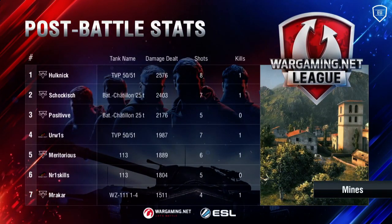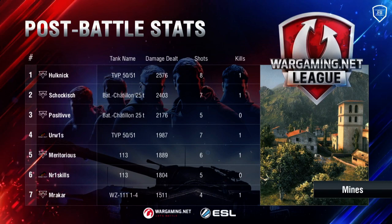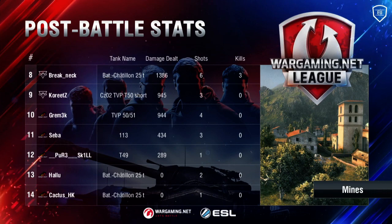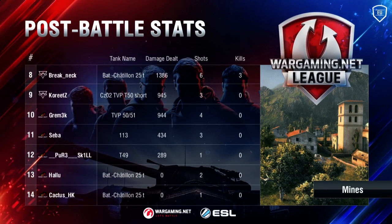Let's take a look at stats — or the lack of stats from the ragequit side. Hulk, Shockish, Positive — actually Urvis and Number One Skills on the top page. Shockish and Positive — two out of the three batches that managed to climb to the top of the hill — are among the top damage dealers. There's Breakneck right below. Halo and Cactus are wrecked — they didn't even hit or pen their shells. The entire lineup from ding was pretty much centered around taking down that hill push — the TVP, the Skoda, they're all great for shutting that down.